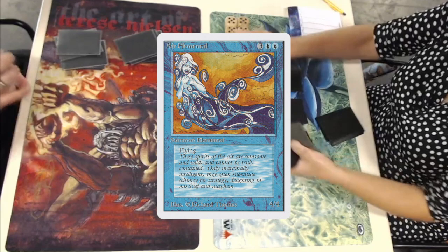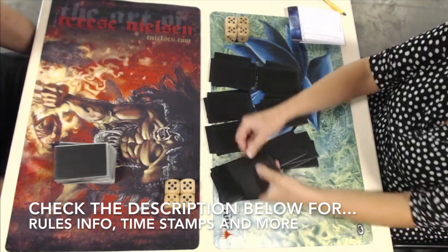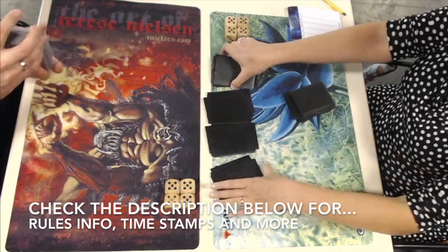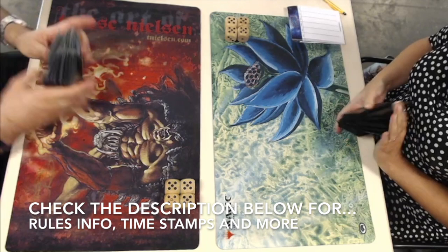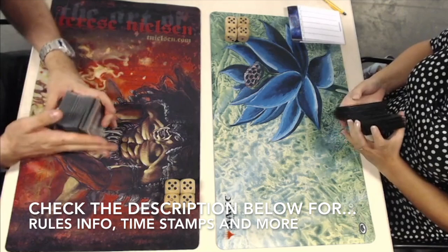We also have a description with every video where you can find the rule set of this tournament. You can find out that this tournament is core set only — Alpha, Beta, Unlimited, and Revised. Those are the core sets that players can choose cards from. If you want to know more about the tournament rules and setup, check the description below. In the description you can also find timestamps. One of those timestamps reads MTG Games — if you click on there, you go directly to the games and can skip straight to the action.